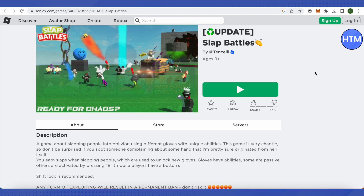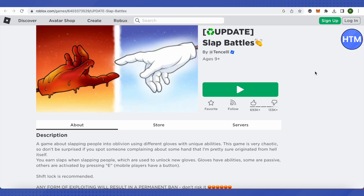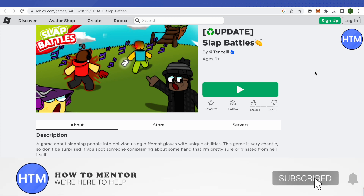After completing this process, you will get the Sparky Glove. What you will achieve by this is that you will be able to run faster and slap farther — the longer you run without slapping anyone, the farther your slap will reach.